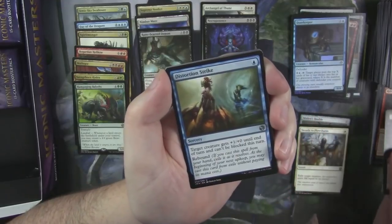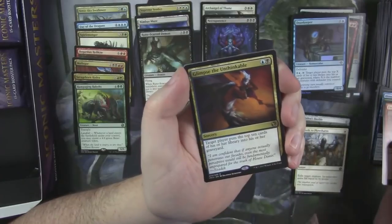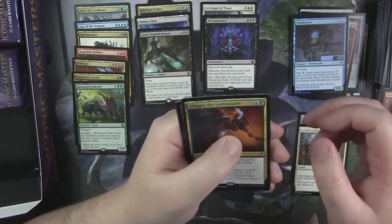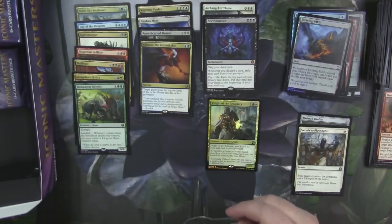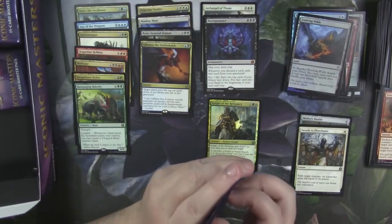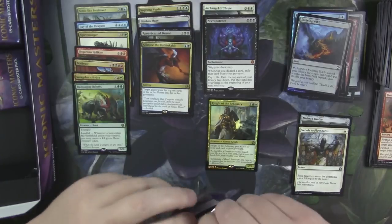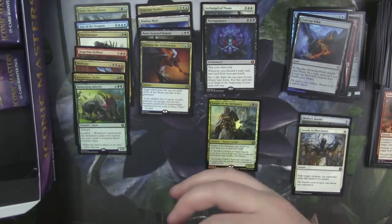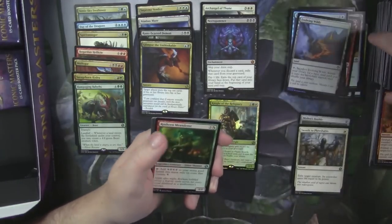Murkwater Nightblade. Distortion Strike. Fireball. And Glimpse the Unthinkable — a nice rare to pick up, definitely very nice. A foil Evolving Wilds — can always use more foil Evolving Wilds. Evolving Wilds is a staple of most decks, Commander for sure.